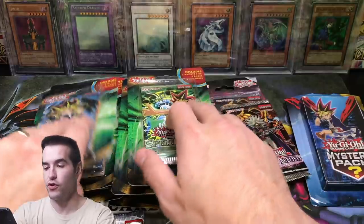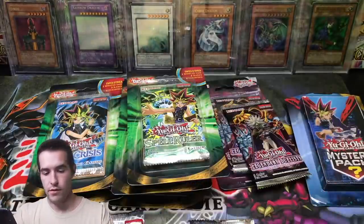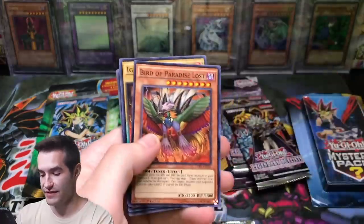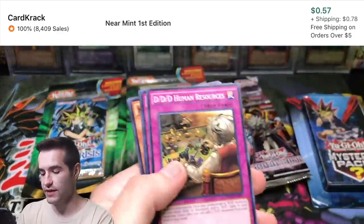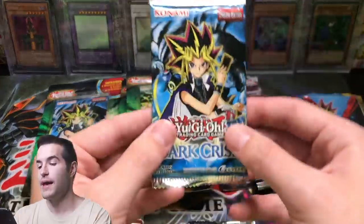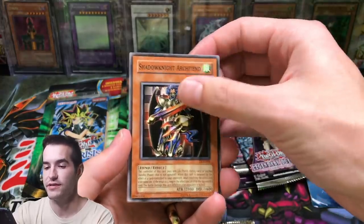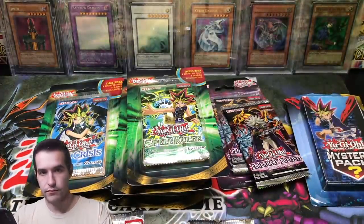Let's go into another Dark Crisis pack. We're going to save the Spell Ruler and Pharaoh Servant towards the end. We've got Spiritual Whisper, Starseer of Scale — Super Rares. No Chickalatte this time. Damage Juggler — is that still worth something? I'll set it aside and check it later. Next pack, Dark Crisis — can we get a good pull? Speak of the Devil — Skill Drain! That's like a seven dollar rare, so that is a very good pull.